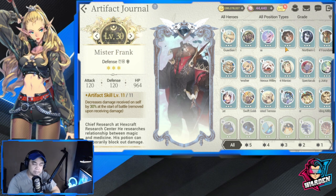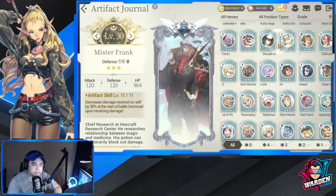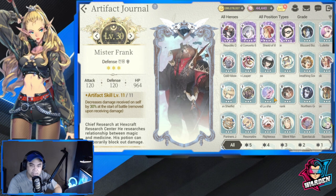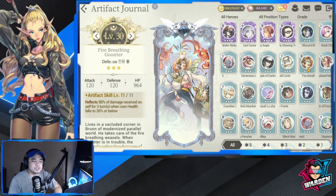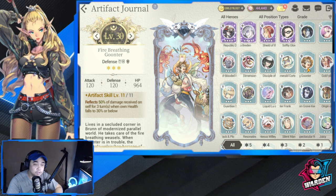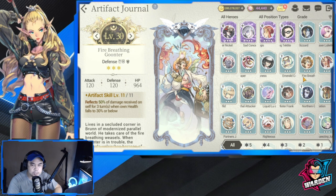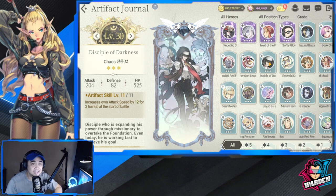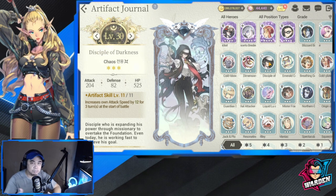Mr. Frank can be attached to a specific squishy hero you need to protect. Next is Fire Breathing Gunster — it reflects 50% of damage received on self for three turns when own health falls to 30% or below, which is great value for a rare artifact. Disciple of Darkness is also good: it increases own attack speed by 12 for three turns at the start of battle, particularly useful in PvP if you want certain debuffs applied.